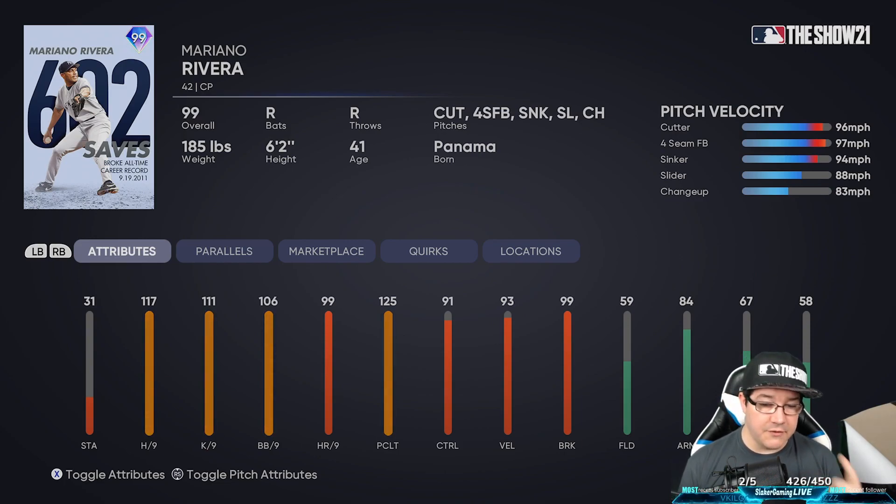To go over some of his attributes: you're getting the 31 stamina, 117 hits per nine — which is very high even for a 99 card — a 111 strikeouts per nine, a 106 walks per nine, 99 home runs per nine, and a 125 pitch control. So you are going to have absolute pitch precision. You do pinpoint pitching with this guy, you are not going to miss anything. The 125 pitch control is huge, especially in late games when you need him to close out a game.